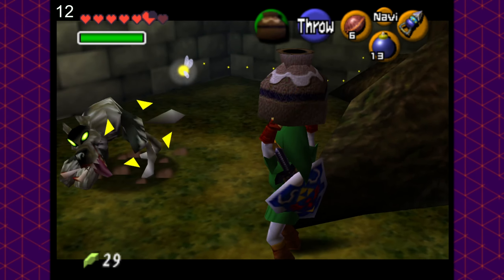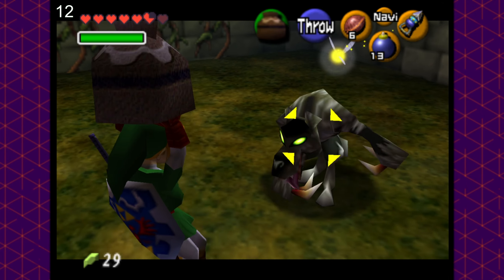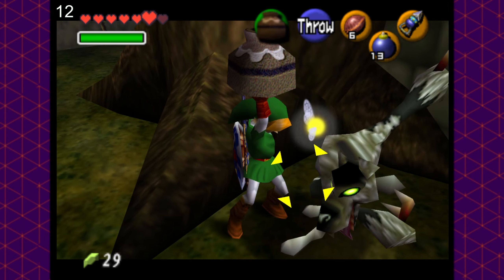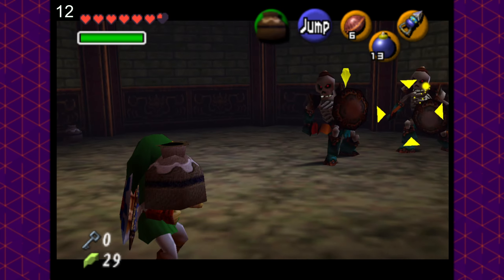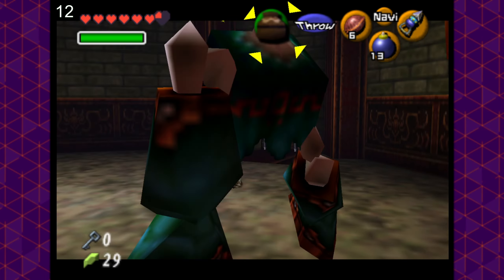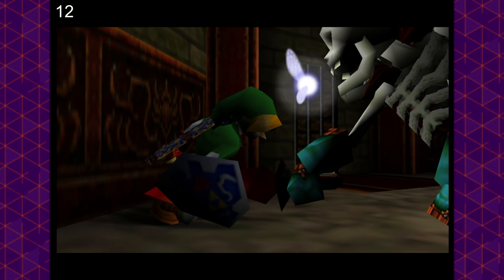Obtaining the hookshot and entering the Forest Temple, we encounter a pretty interesting bug that can apparently happen very rarely when you use pots on Wolfos that would allow them to die, but not die. Eventually, we just decide to skip these Wolfos and head to our first Stalfos room — enemies that we unfortunately can't skip. And it didn't go well.